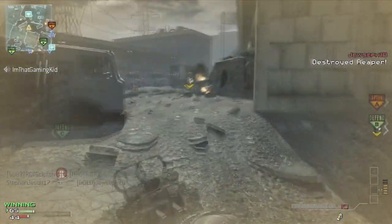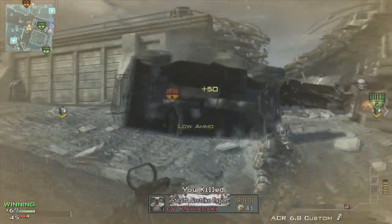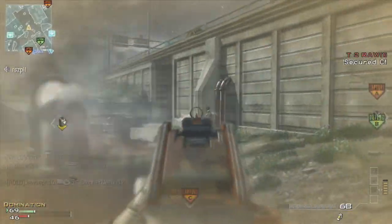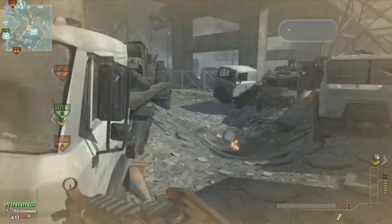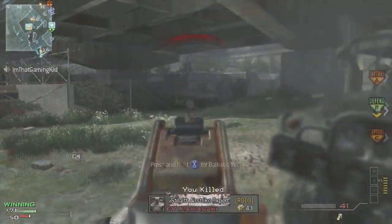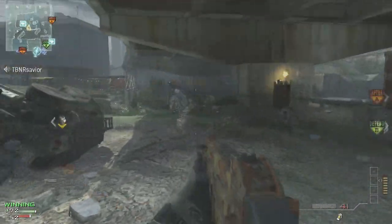I hope Black Ops 2 limits campers like they did with Ghost Pro — it's kind of like Assassin Pro but it only works if you're moving around, so you can't be stationary. That's going to be another thing that'll help prevent campers. If you are a camper, please do something other than sit in a corner because it really makes people mad.